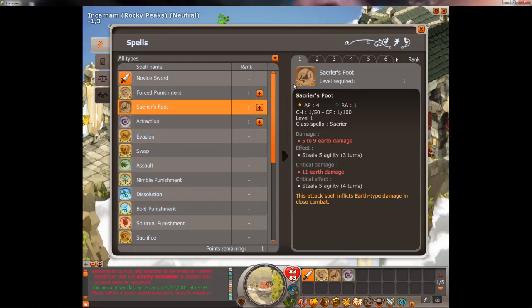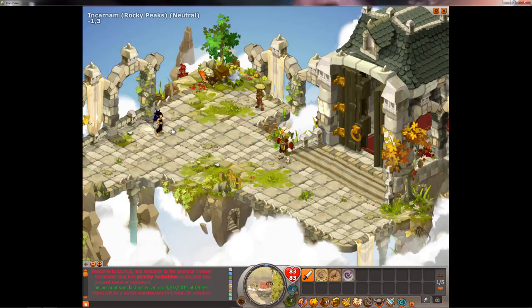We'll talk about builds more in later Let's Plays. These different ranks show what the damage will be. The damage goes up a lot with more strength — so if you were going to be an earth sacrier, you'd pump strength for better damage. Right now agility is considered the best build, but it kind of changes with patches.